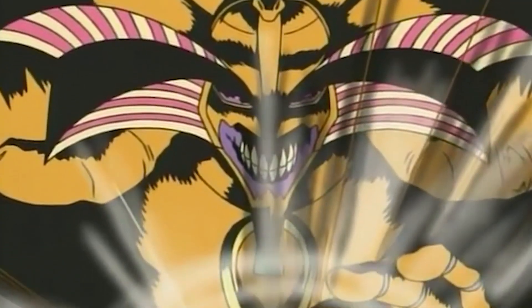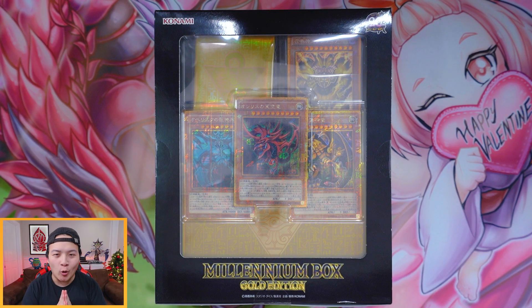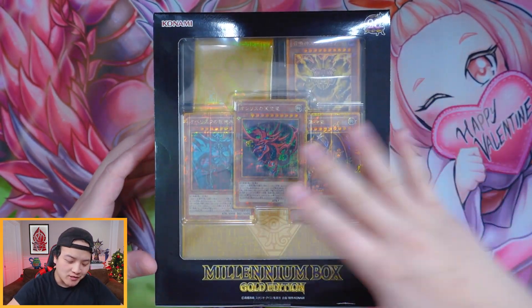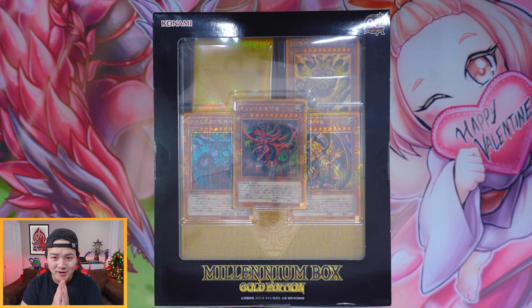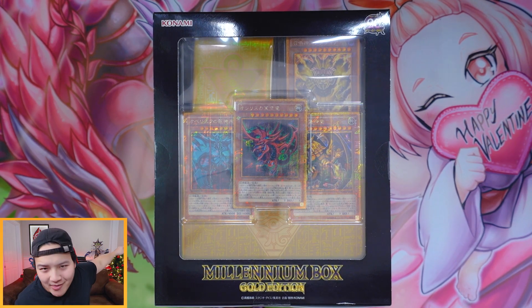All right guys, here we have it — the Millennium Box Gold Edition. I'm gonna call this the Exodia Edition, because Exodia is the one on top right there. We got Slifer the Sky Dragon, Obelisk the Tormentor himself, and of course the Winged Dragon. My favorite is obviously Obelisk the Tormentor — that's my best friend right there.